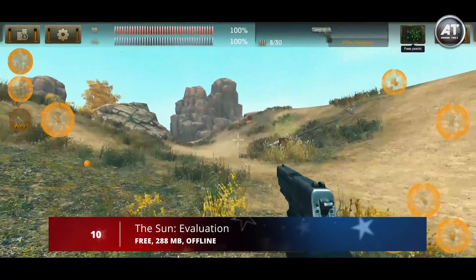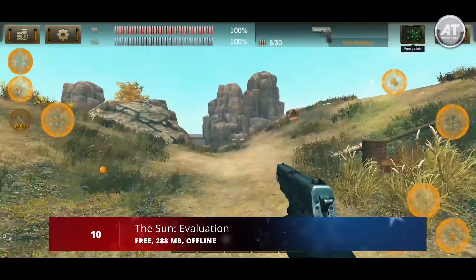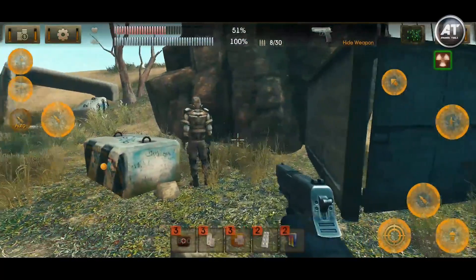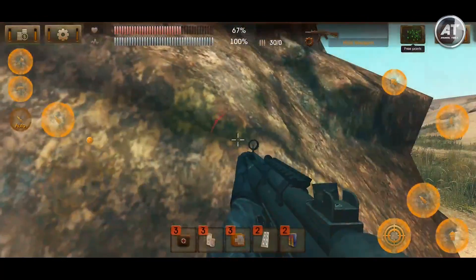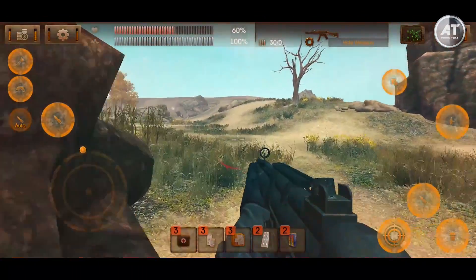Starting at number 10, we have The Sun Evaluation. This game has nice graphics, features, and good controls. The story of this game is the sun that's allocated to a colossal amount of lethal energy which is detrimental to the Earth.